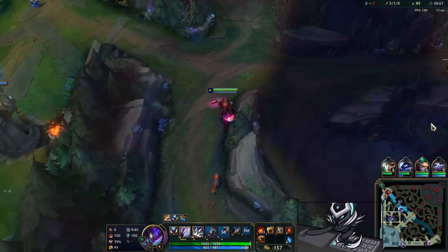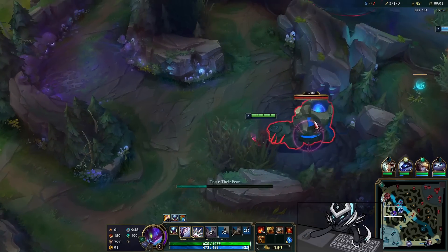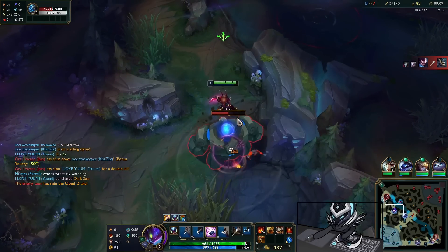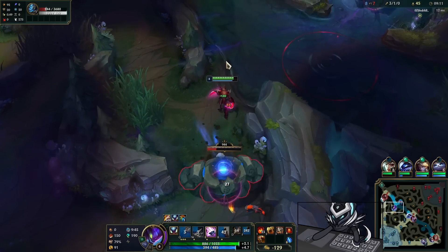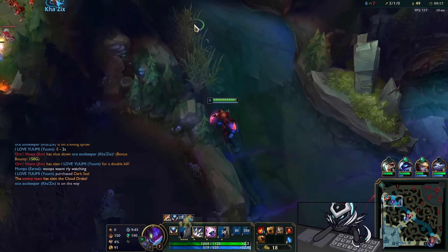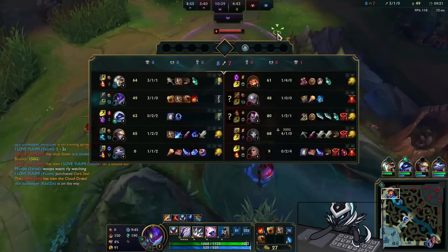I'm going to back up — I don't have the Hydra yet, unfortunately I'm very close. I honestly shouldn't have bought the Vamp Scepter because it's putting me in debt for no reason. With Futures Market, you don't want to use your debt on a small useless component like Vamp Scepter, because that means you have to pay an extra 50 gold the next time you buy since you're in debt. Just keep that in mind.